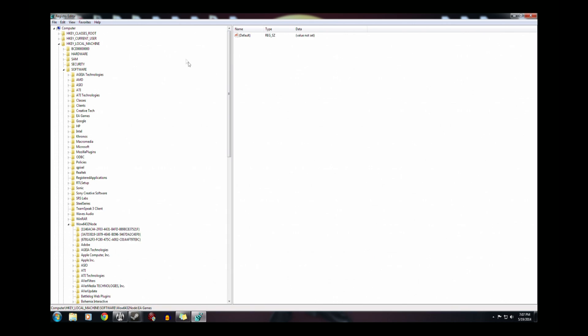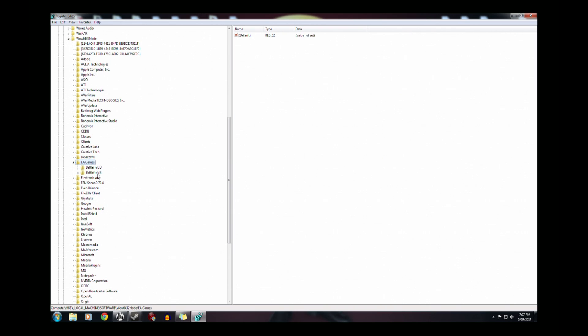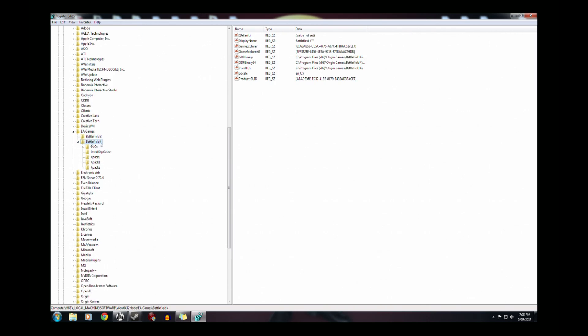Go to HKEY Local Machine, go down to Software, go to WOW6432Node, then go to EA Games > Battlefield 4 and open up Battlefield 4. As you can see, there's already XPAC0, XPAC1, and XPAC2 — those are for the other expansions.